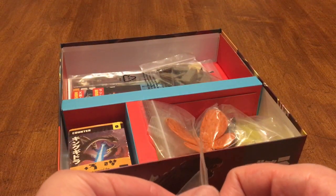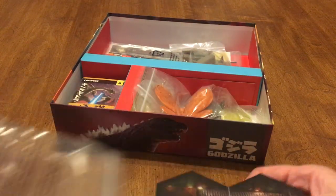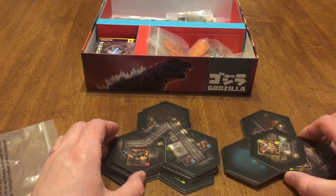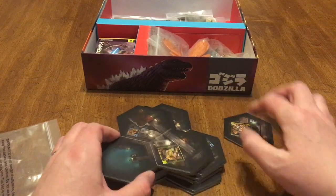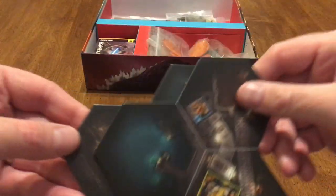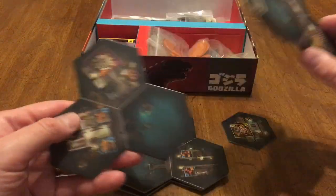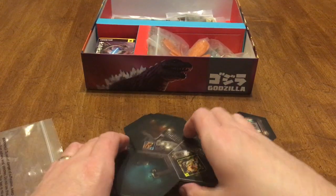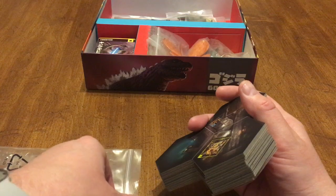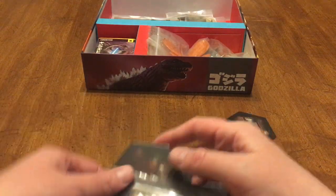We've got hexes — big, nice big hexes, which is a plus. I always like to see hexes. So this is basically going to be your map. You're going to build your map from these. You've got water tiles... Interesting. So that's the actual map — not just overlay tiles. That's the actual map. Wow.